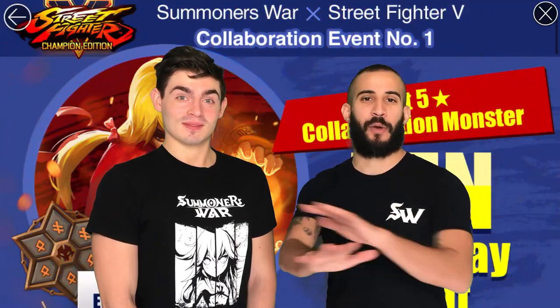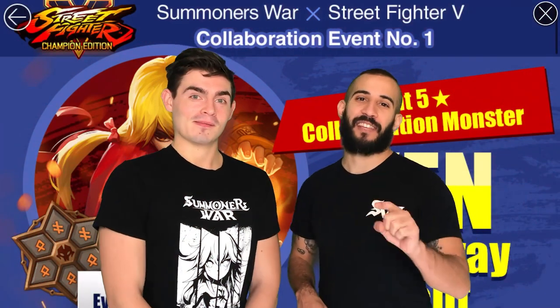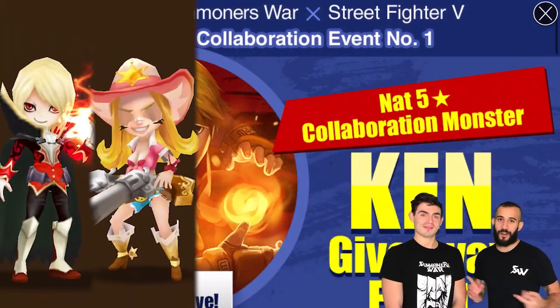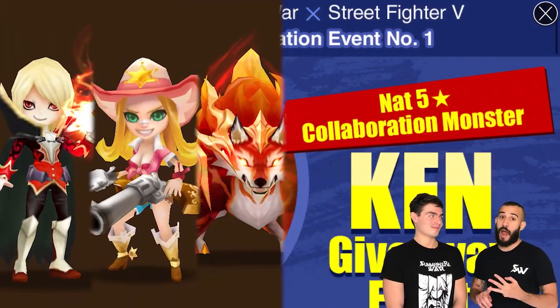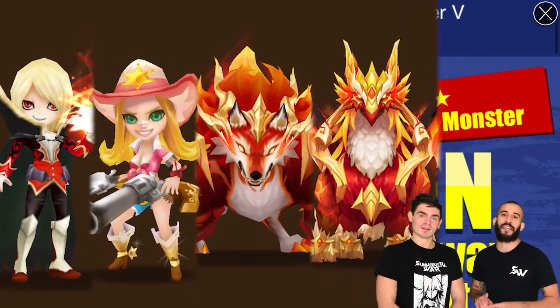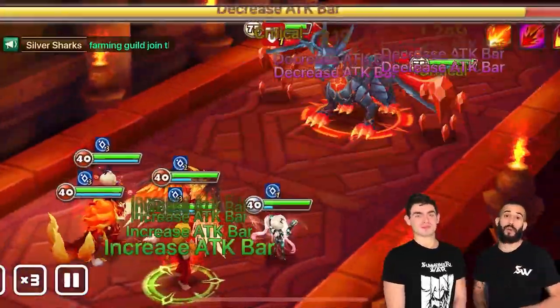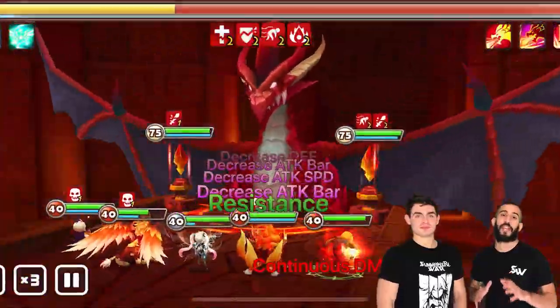If by any chance you were around when we gave out Ken to everyone in the game, then you can do this. This team consists of Verd and Lauren — they're on almost every team — Raouk, Spectra, and finally Ken. This team has strip, AOE attack bar reduction, and lots of death-breaking damage.